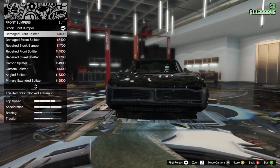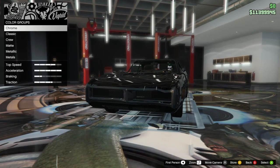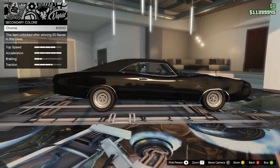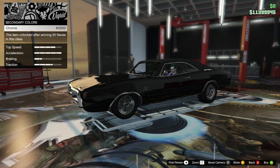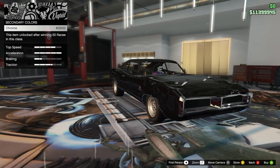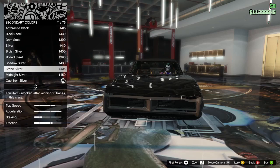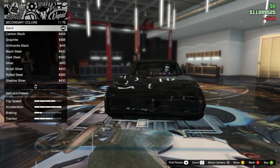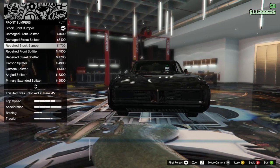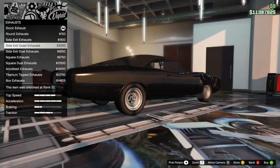We've got to do something about the bumpers and stuff. I'll chrome up the bumpers and all the other trim. Do I want to do that or go black? It's gonna be a mishmash of several of the different chargers. The idea they're going for is that this is probably the first movie Charger, so we'll go with some mixed-up stuff. I'll just go black with the bumpers for now - it does all the trim too when you do the secondary color.